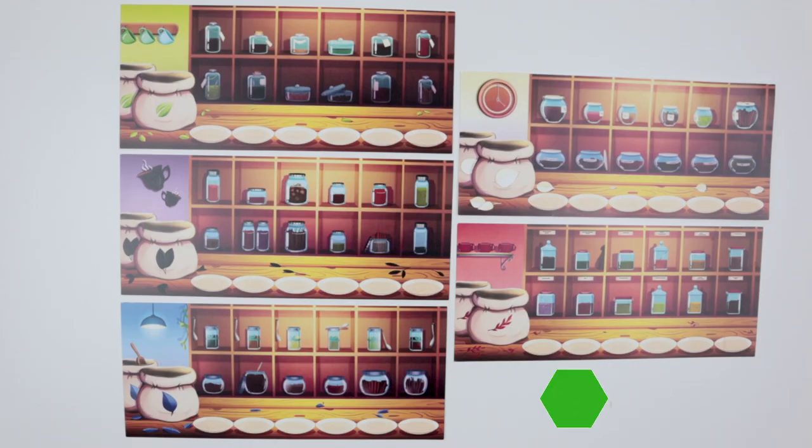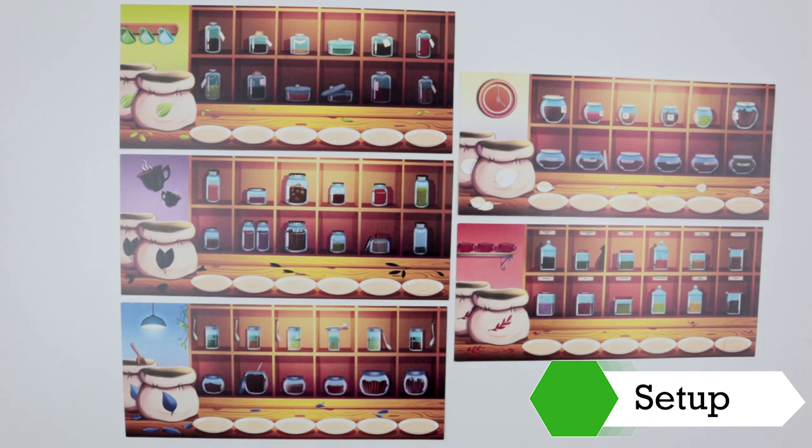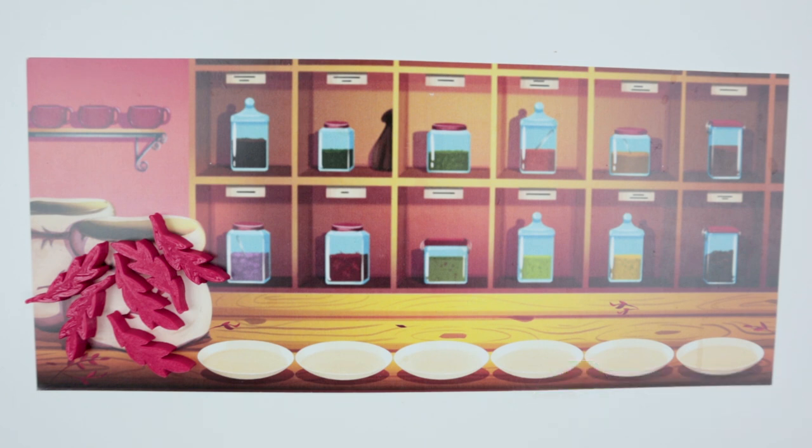This is the prototype version and the real rulebook being covered is version 3.0. First, have everyone pick a tea house, which each has a specific tea type like green and black teas. Then each tea merchant or player gets six base tea tokens of their matching color, which goes on the tea sack on your player board.